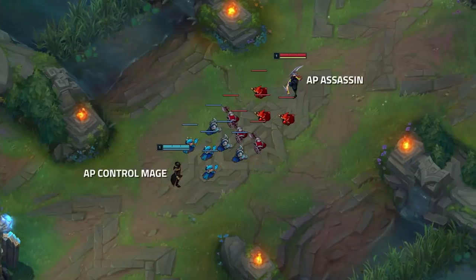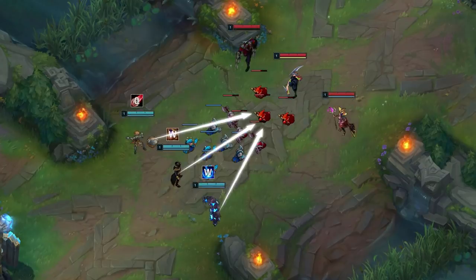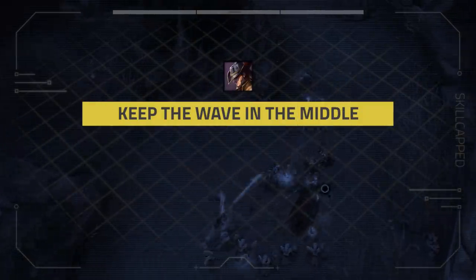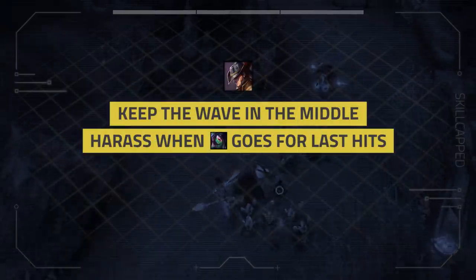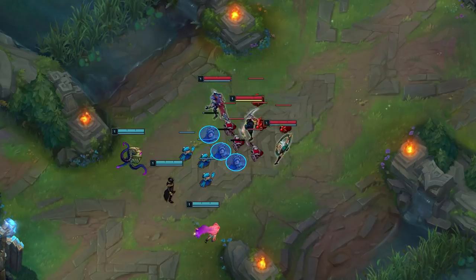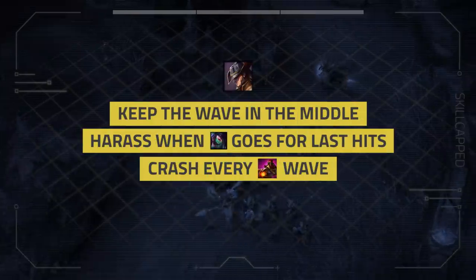TF is an AP control mage versus Akali, an AP assassin. TF has the range advantage and the waveclear advantage, while Akali does more overall damage. The only thing required for this strategy is that you have more waveclear than the enemy champion. Dopa's missions will be: Mission 1, keep the wave in the middle — we'll talk about why this is important soon. Mission 2, harass when Akali goes for last hits.